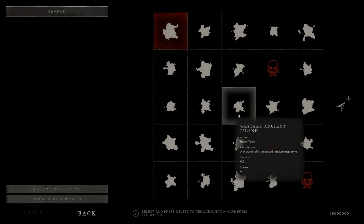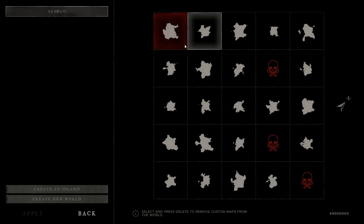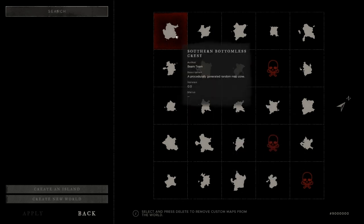Make sure no sea monsters spawn on the top left island — this is where you will find Wall-E. On the compass this island is located north west.